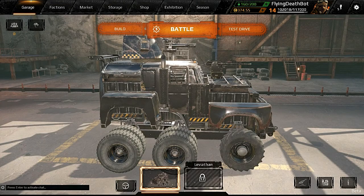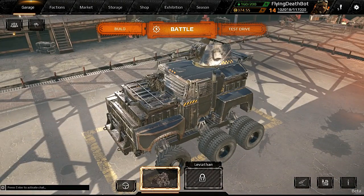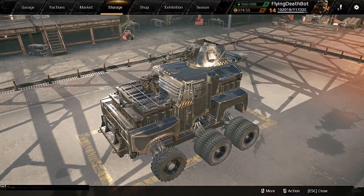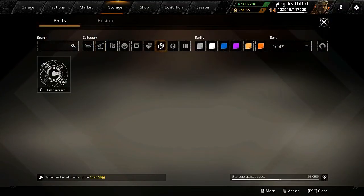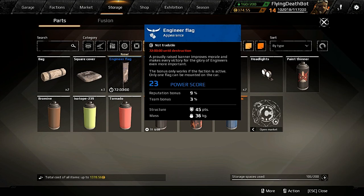We're going to stick it on our latest build. I just got the Fat Man — I'm not great with it, but I'm learning. We've got a new screen called Customization Kit; no idea what's in there yet. We've got a new icon too and I'm not 100% sure what that is.